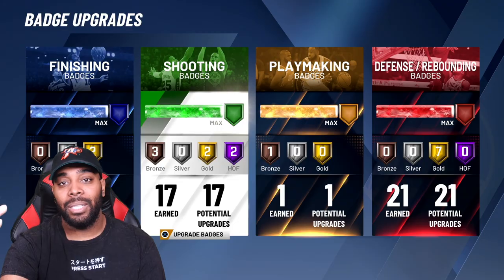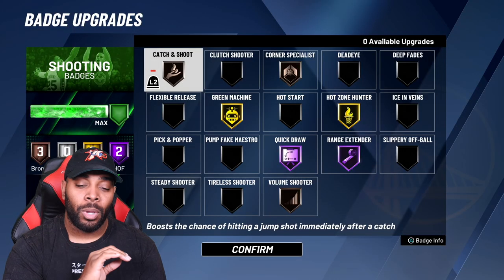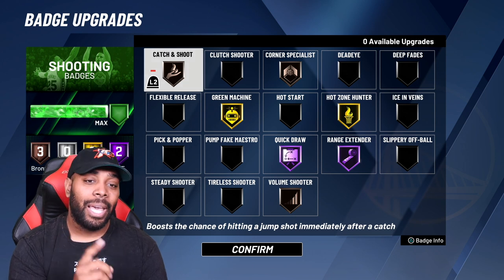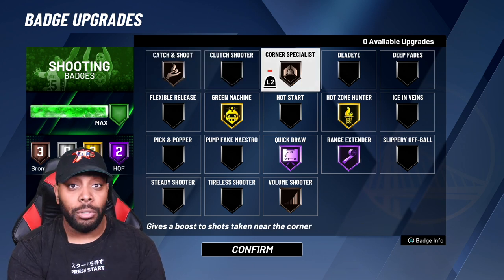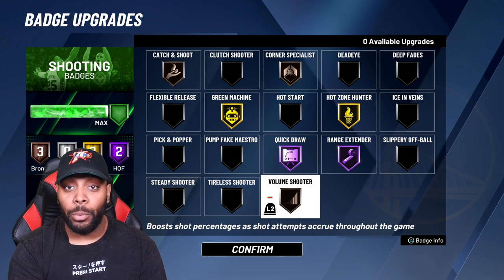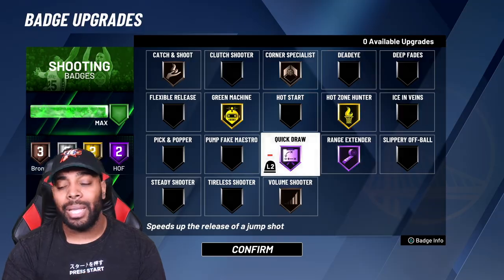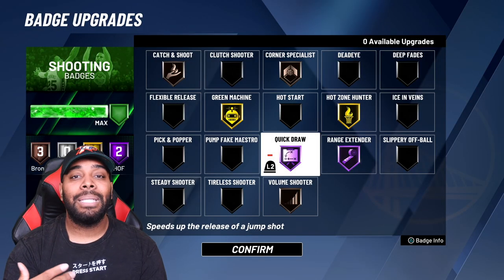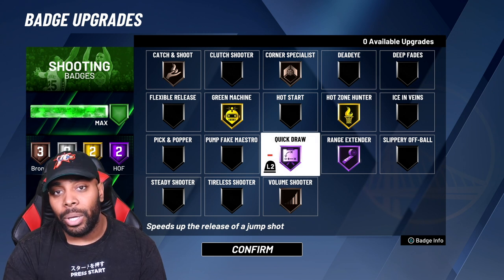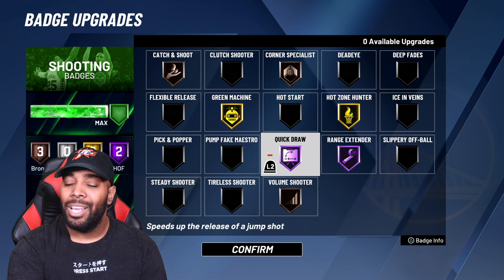Now for shooting badges - a lot of people will say they've never seen shooting badges look like this. I watch a lot of NBA 2K Lab and I'm on their website frequently. Catch and Shoot all you need is bronze. Corner Specialist all you need is bronze. I'm a shooting big in the corner - if my guard is slashing and can't get open with his iso, I'm going to be open. I put Volume Shooter on because we're taking a ton of shots. Some people ask why not put Hot Zone Hunter and Green Machine on Hall of Fame - sometimes you're just overdoing it. I get Quick Draw on Hall of Fame because if I don't get the shot up quickly it's always going to get contested. Bigs that came to the park and could shoot couldn't make shots because every shot was contested, so Hall of Fame Quick Draw makes sure contests don't even count.